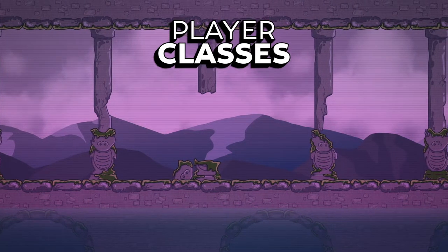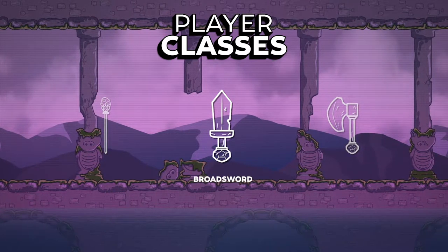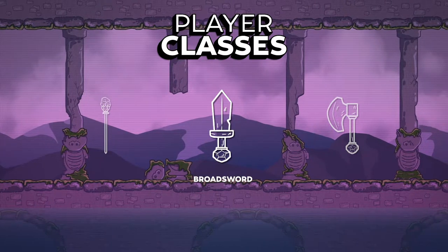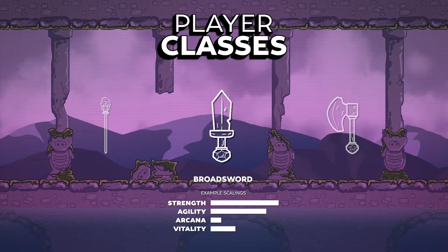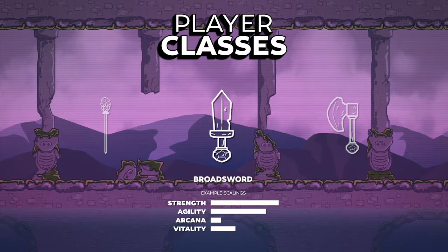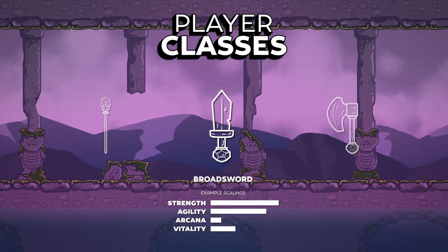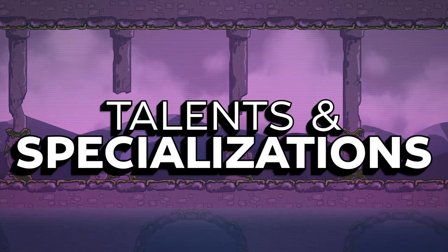First off, as the player, you'll start off a run by picking a class. This class will be the weapon that you control throughout the run, and these classes will come with two primary combat abilities that will scale with your ability attributes. This depends on the class, so for example, a sword might have a heavier strength scaling, where a wand might have more of an arcana scaling. So after you pick your class, you'll pick a primary and a secondary specialization.